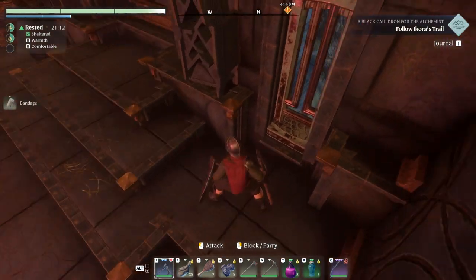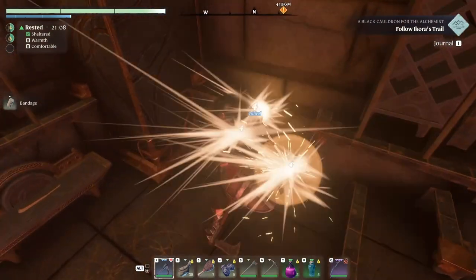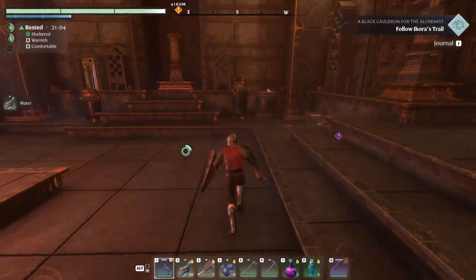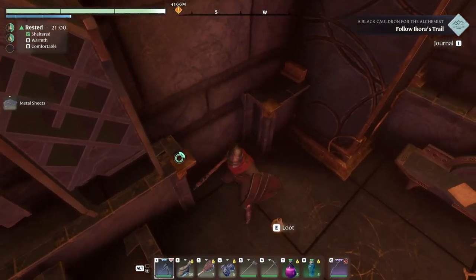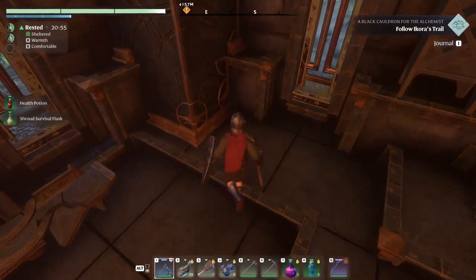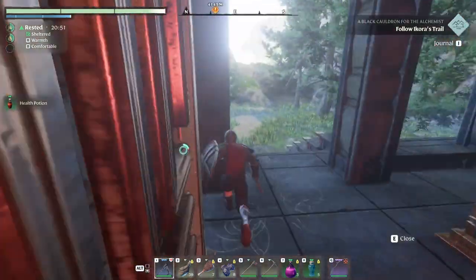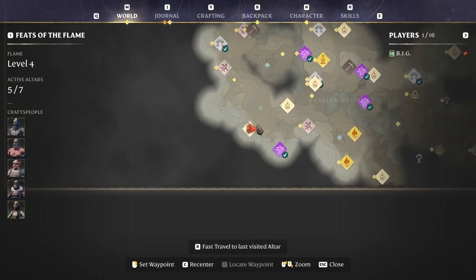We got a bandage — that's very good, thank you. Water — thank you, much appreciated. Metal sheets — yes please. Throw class, meh. Health potion number nine — perfect. Nothing else in here. Good stuff — see, it's worth exploring in here.